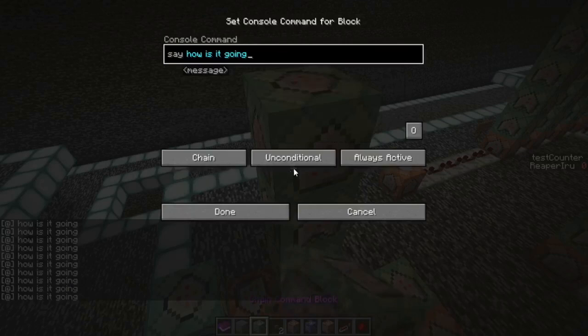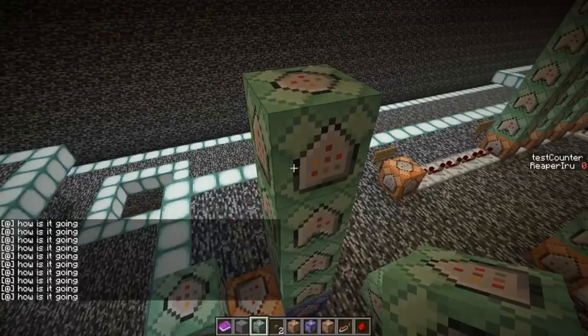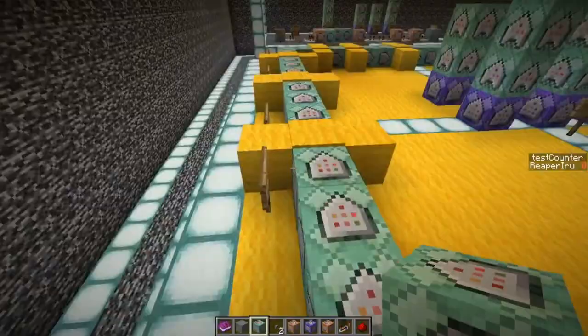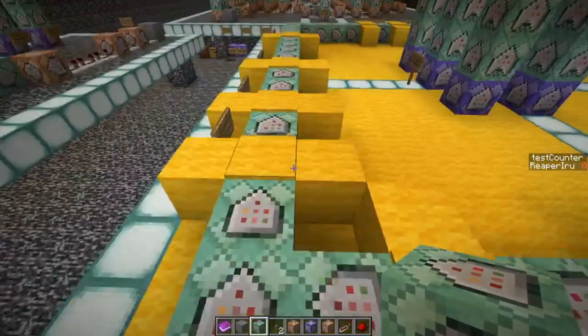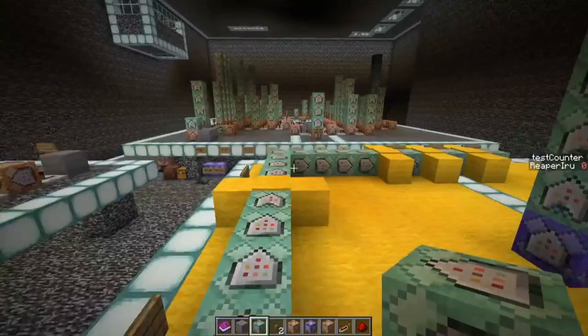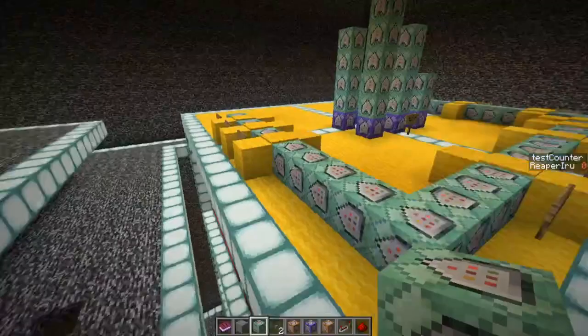A repeat block will always trigger, so if it's unconditional you can never put a conditional directly - you can never put an unconditional on a repeat command block itself. Nearly always you make sure that every repeat has only conditional chain blocks on top of it.